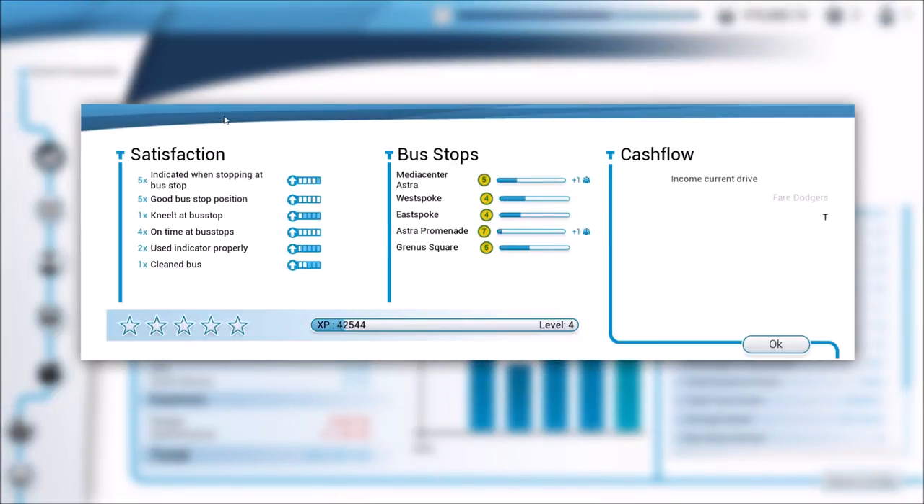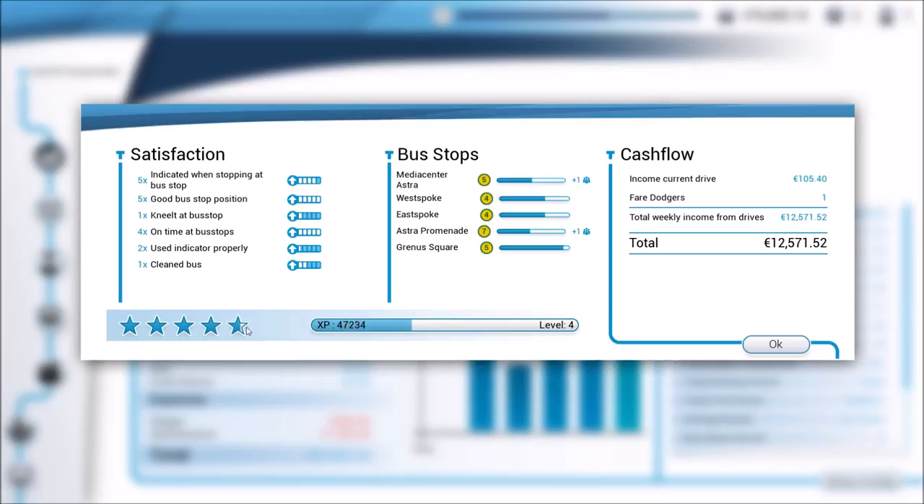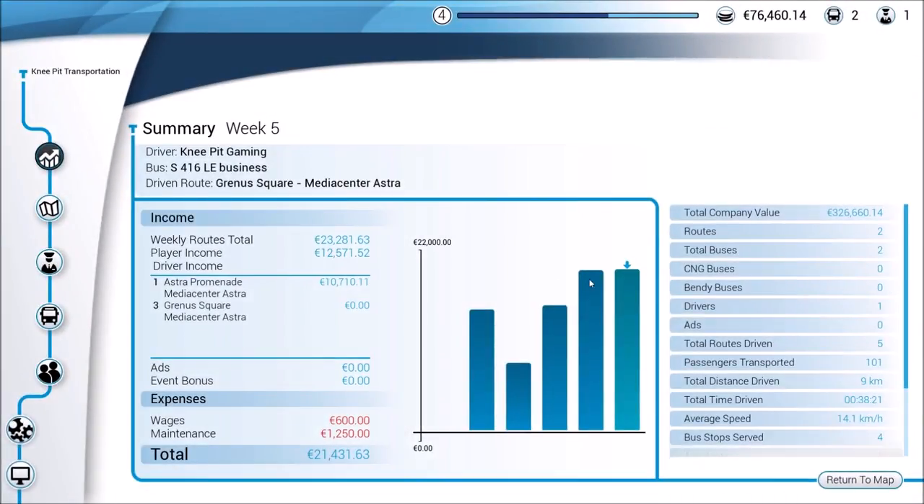I'm going to go ahead and hit end. Let's see how we did - no negatives there, that's good. Almost a full five stars, we'll definitely take that. A couple of stops leveled up again. So we got 12, 5. Only one fare dodger this time. This was 21,400 from that one plus an event bonus. Player income of $12,571, plus here's the AI driver - he got $10,710. We had some wages to pay for an AI driver plus the maintenance on the two buses, and that gives us a total for what's considered a week of $21,431. Not bad at all.